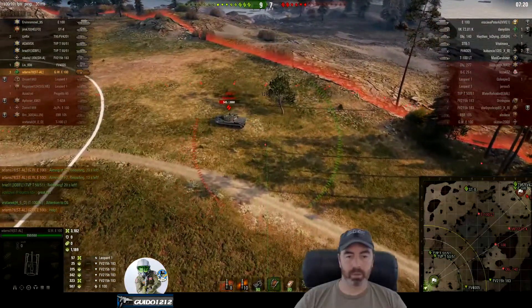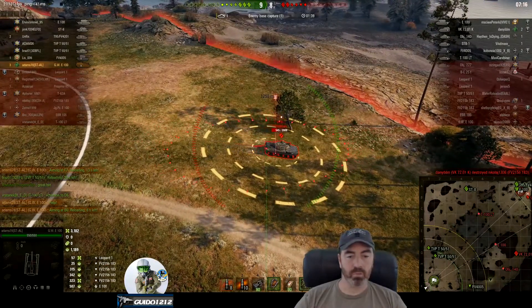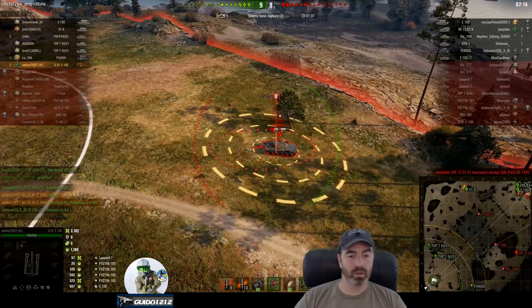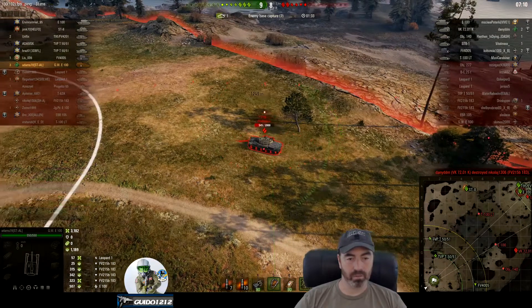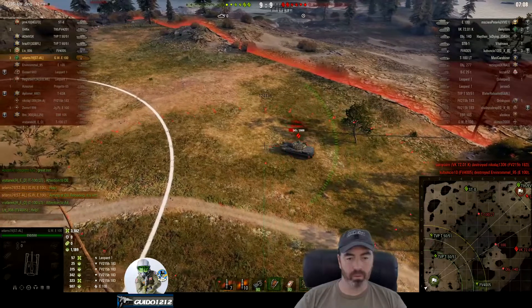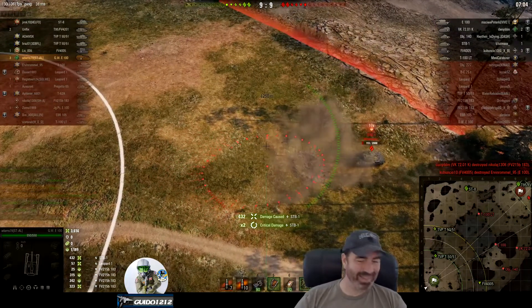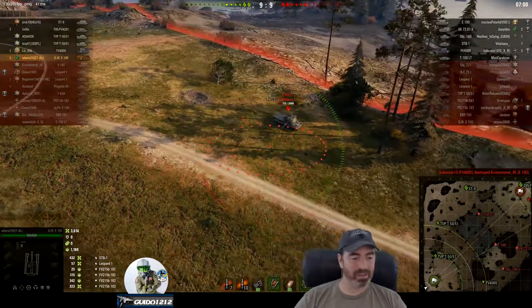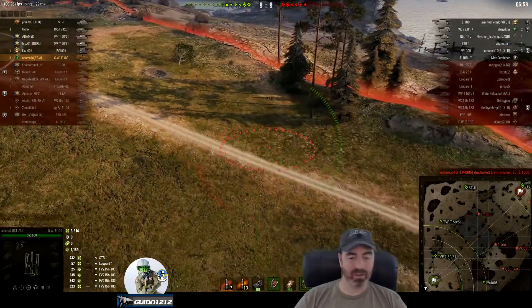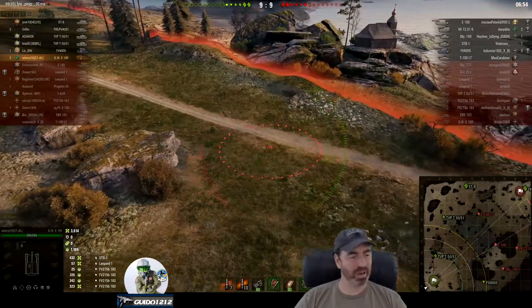We've got guys pushing up on the cap. The other advantage of the GWE100 is it zooms in quickly. We're at 3,600, with 1,189 shown from damage while stunned.